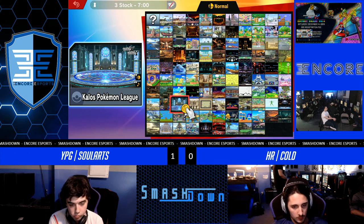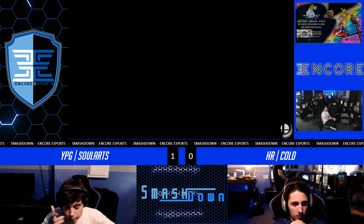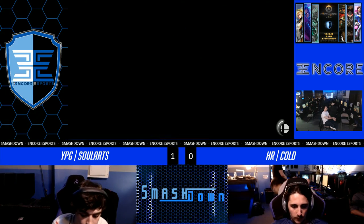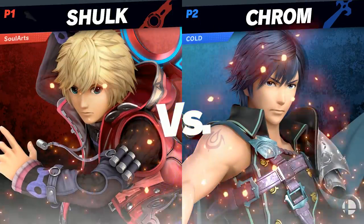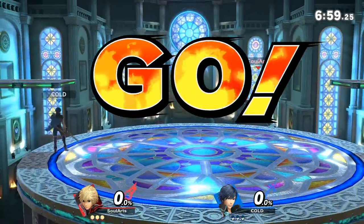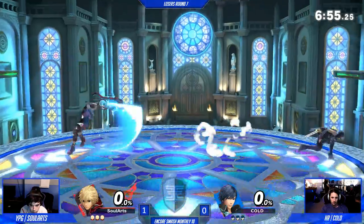Honestly, with Shulk, I like to pick big stages like this because I just like to be able to run away from Smash Art. That makes a lot of sense — PS2 seems like the perfect stage for fighting against Shulk, because it has platforms enough to help you land, but not enough to make a big difference. I also like the big stage. Alright, here we go — Game 2. Let's see what adjustments they make.